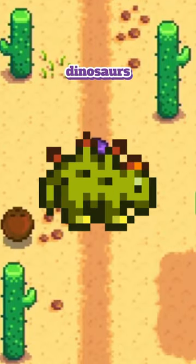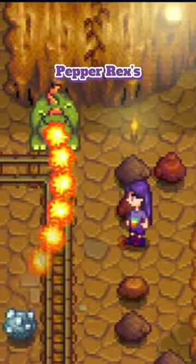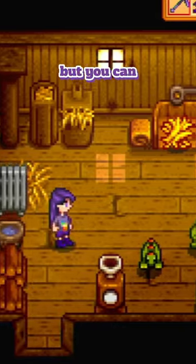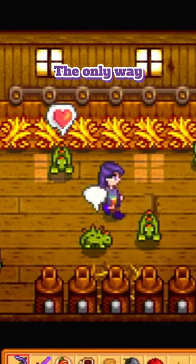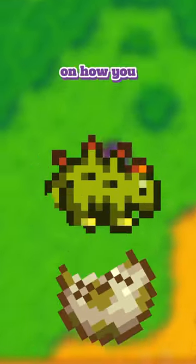Did you know you can actually get your own dinosaurs in Stardew Valley? They can't breathe fire and can't hurt you like these pepper rexes in the skull cavern, but you can keep them in one of your coops for you to love and admire. The only way you can get your own dinosaur is through hatching a dino egg, so here's a few ways on how you can get one yourself.